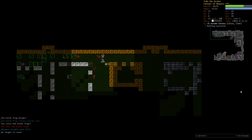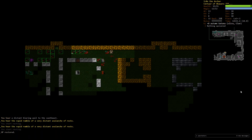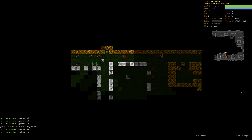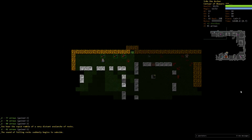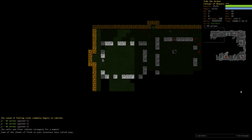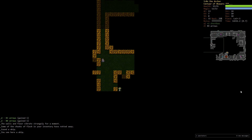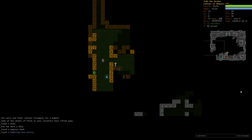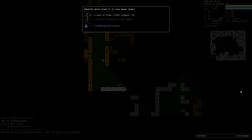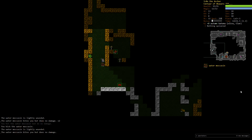That one blink frog cost us almost 30 HP. The vault is closing but I'm not going for it — as I explained, I deem it way too dangerous to risk our streak. We only have one victory, but I really want to make two of them. There's an unidentified potion — that's Degeneration — let's drop it, we don't need that.